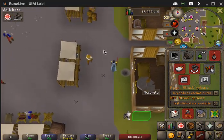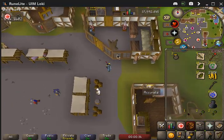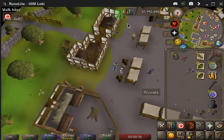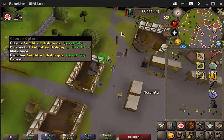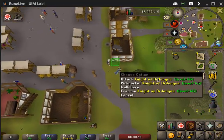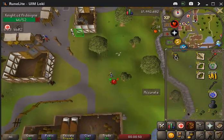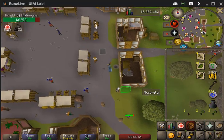Hey guys, this is just gonna be a quick video on how to trap the Ardy Knights in this area where people like to leave them. We're gonna come down here and grab the southernmost knight — I'll explain why in a minute — then we're gonna attack him and run over here so he follows us.